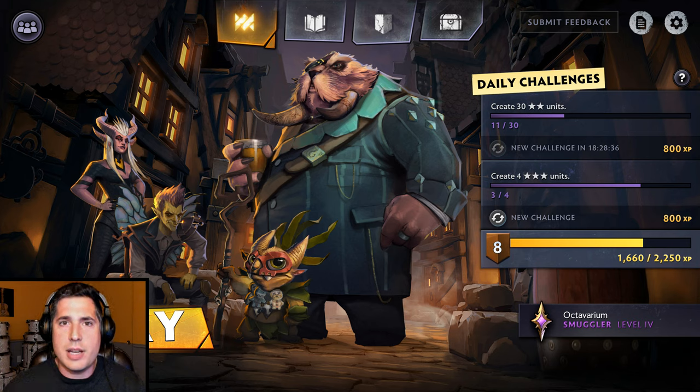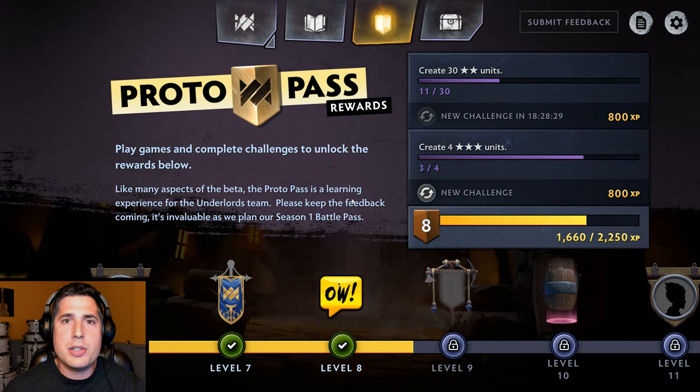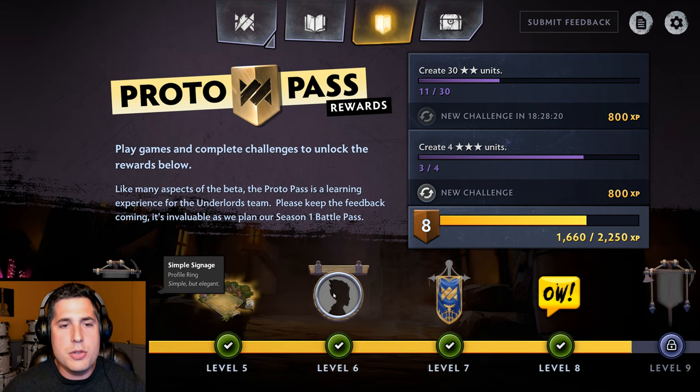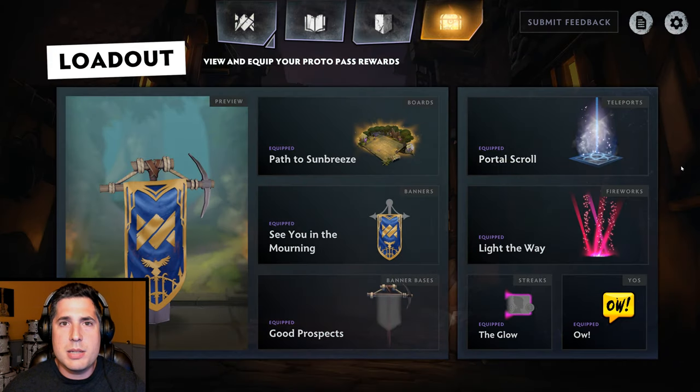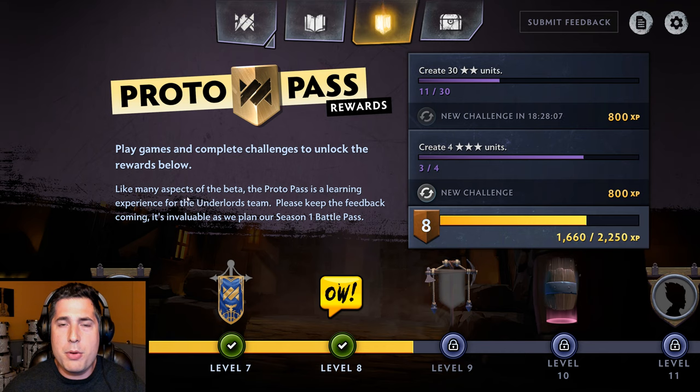The first thing I'll draw your attention to is the daily challenges on the right. These are new every single day and allow you to progress your proto pass, which is basically the free pass currently available in the beta season. In future seasons we're going to have a battle pass which will likely have a paid version, and as you progress you unlock cosmetics to customize your experience. There's a lot of fun stuff here, and since the proto pass is currently free for the beta season, I encourage you to play.